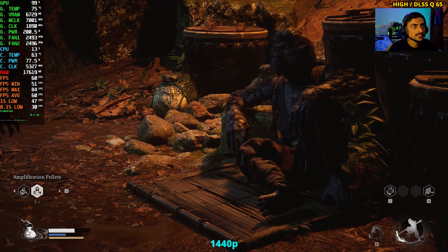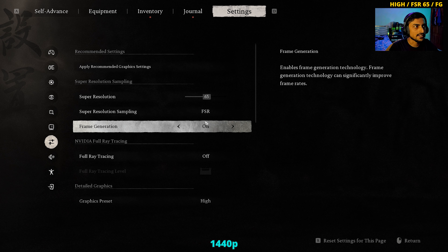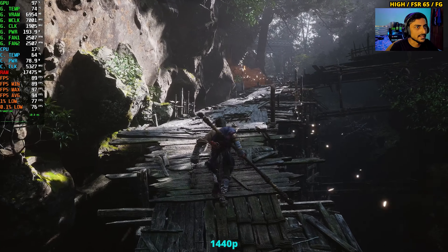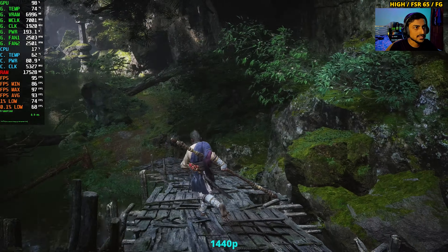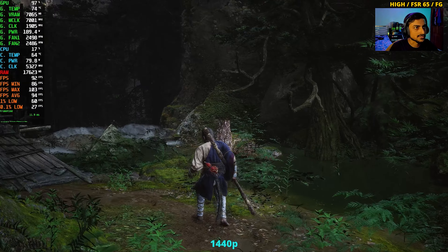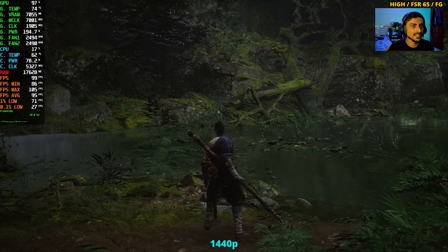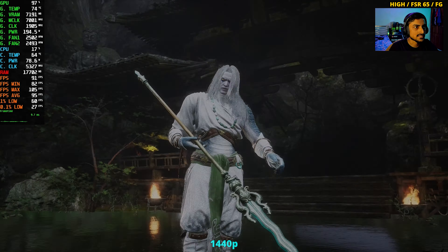Finally, testing FSR3 with 65% quality and frame generation enabled on high preset at 1440p. There's no point going above high with this GPU. Frame generation introduces noticeable input delay — I can feel the lag, especially with mouse movement that sometimes rotates very fast then slows down.